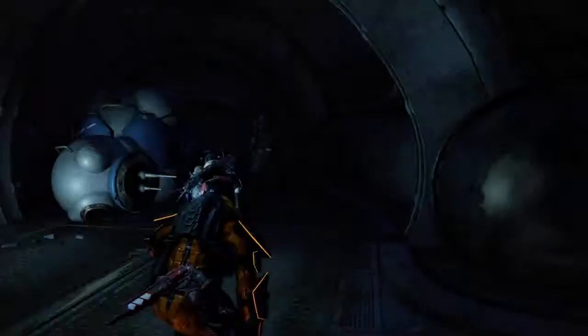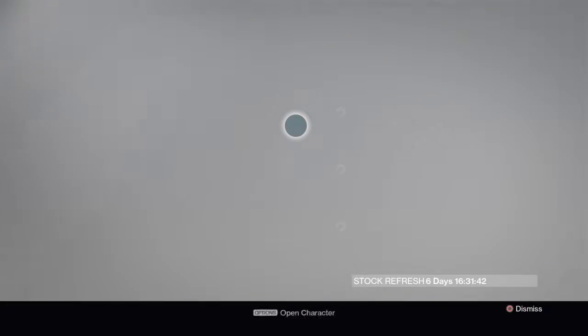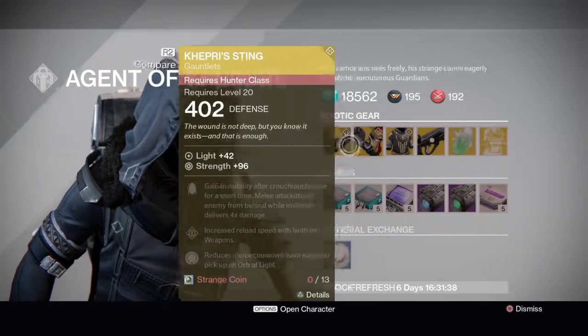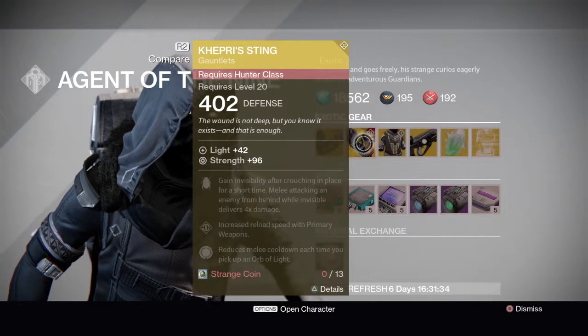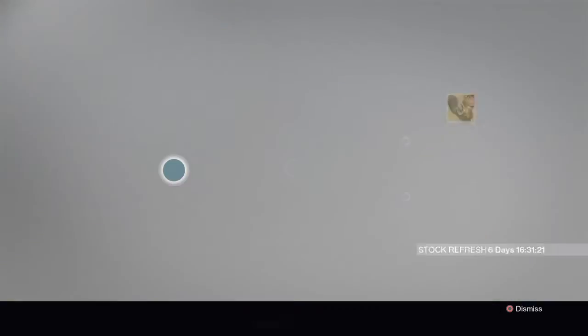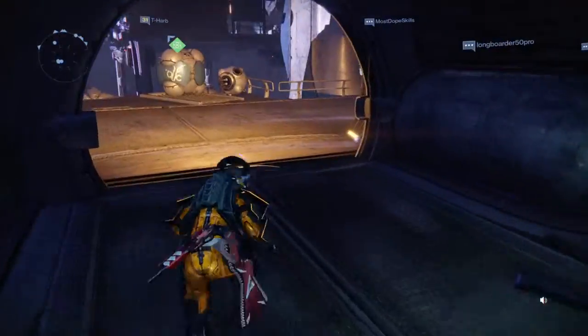So that's pretty much it for what Xur's selling this week. These two gauntlets — the Cappy Sting — are new to House of Wolves. The Cappy Sting allows you to gain invisibility after crouching in place for a short time, and a melee attack on an enemy from behind while invisible deals 4x damage. It allows you to go invisible with Gunslinger, which is really cool.